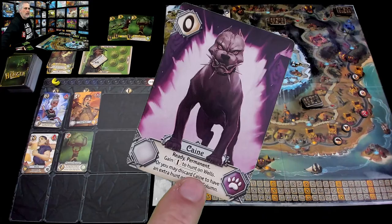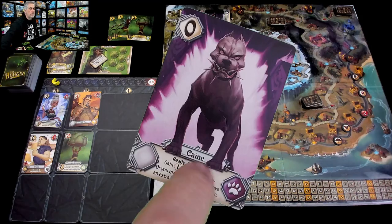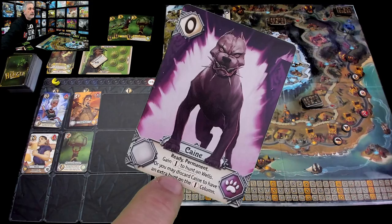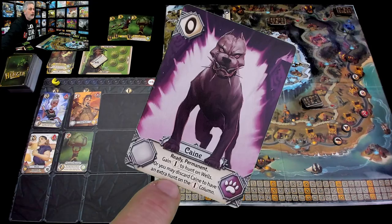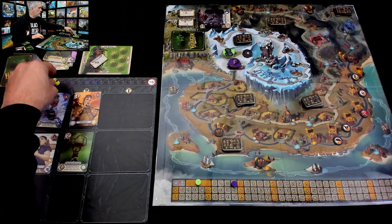Cain is a permanent card. Once I put Cain into play, he will stick around and continue to provide his benefit. The slow speed won't slow me down once he gets into play. His power is: get one speed to hunt if I am on a well on my turn, I get a little bit of extra speed for hunting. Or I can discard Cain whenever I want to do two hunts in a turn. So that's pretty nice. Cain goes into my discard pile along with these cards. That was it for round two.